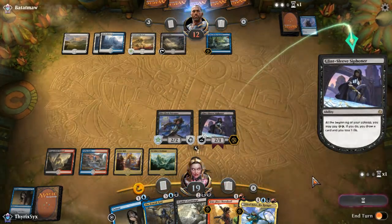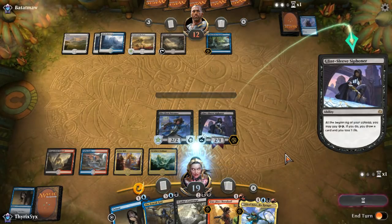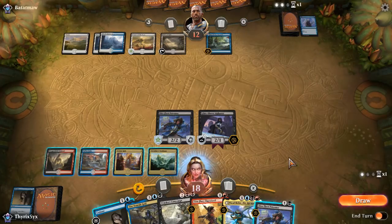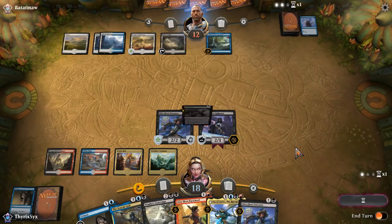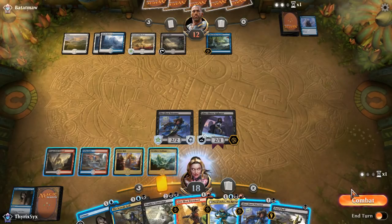I'll just keep drawing cards. I'll keep attacking and keep drawing cards — I do not care. Oh, another Dire Fleet. Cool. This is another card I can just play end of turn if they refuse to play Teferi. Got a Fatal Push — that Fatal Push is garbage. If I want I can play Dire Fleet Daredevil.